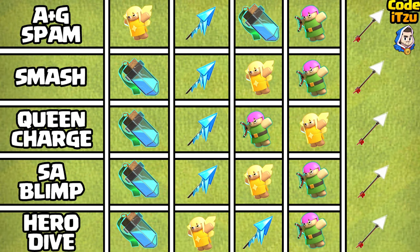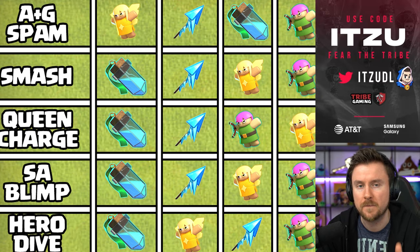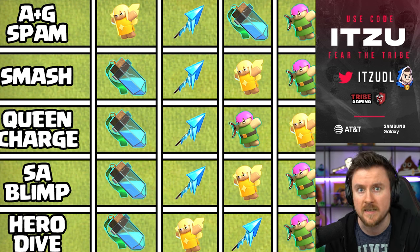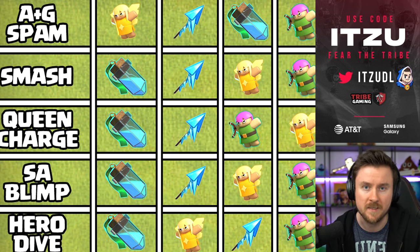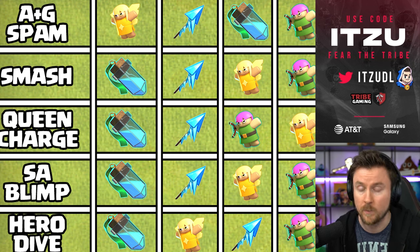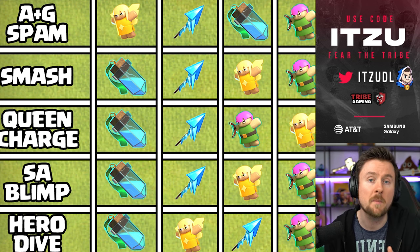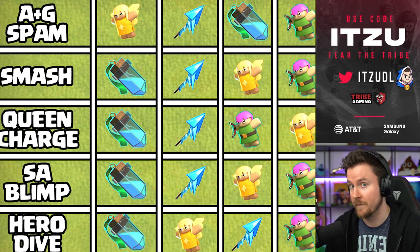For the Archer Queen we had a couple of changes. For air and ground spam the best combination is the Healer Puppet with the Frozen Arrow — since you have spells to protect your Queen you don't really need the Invisibility Vial. If you're not confident protecting her with Freeze or Invisibility Spells, run the Healer Puppet with the Invisibility Vial instead. For Hero Dives, pros tend to use the Invisibility Vial with the Healer Puppet, though the Invisibility Vial with the Frozen Arrow works too if that's what you have upgraded.